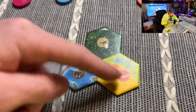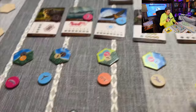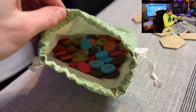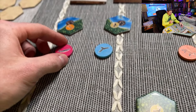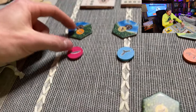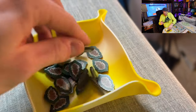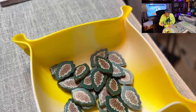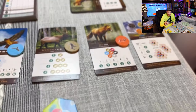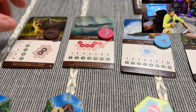During setup, you also take four habitat tiles and put them out, then draw four animal discs from the bag and match them up into pairs. You can choose from these four different pairs on your turn. Then put the pine cones to the side. We also have the round-end scoring goals.